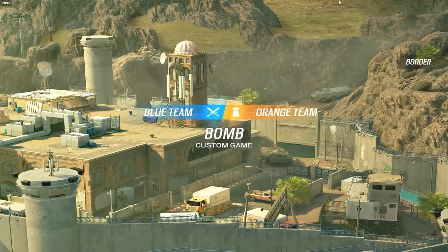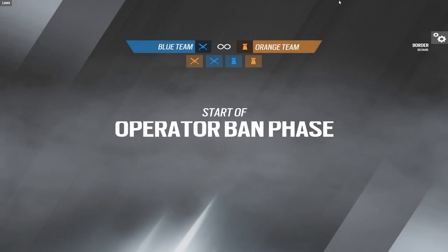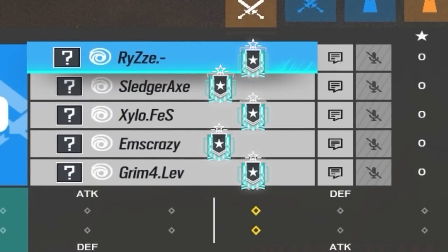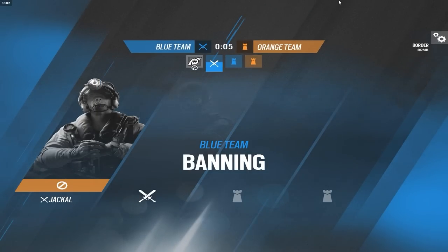Welcome back to another versus video. You guys really liked the last one we did with the two champs versus five silvers — if you haven't watched that, check it out. Today we're doing five golds versus five plats. Blue team are your plat players and orange team are your gold players. If you enjoy this video, consider liking, subscribing, turning notifications on, and let's get straight into round one.